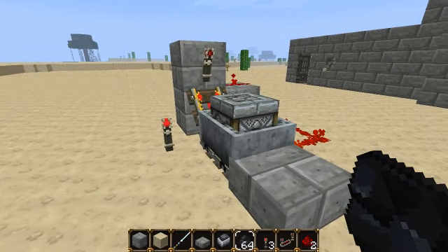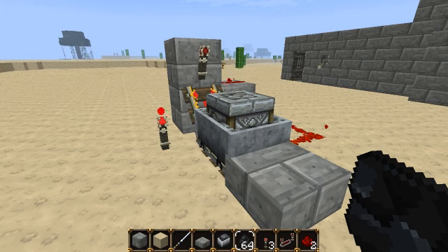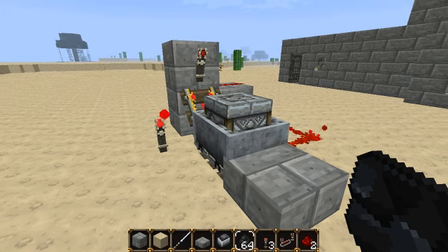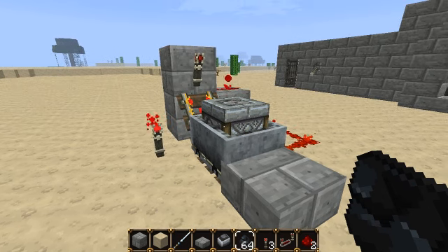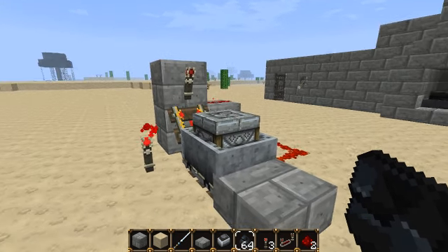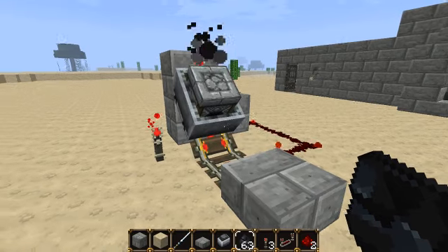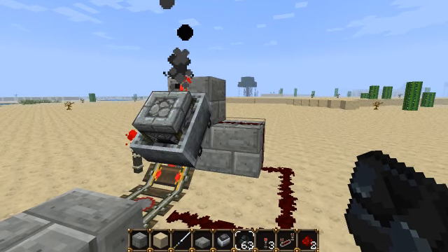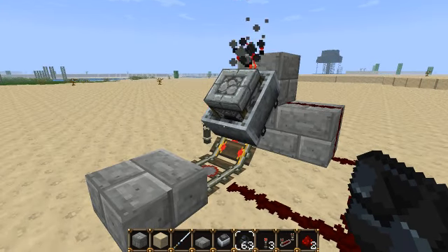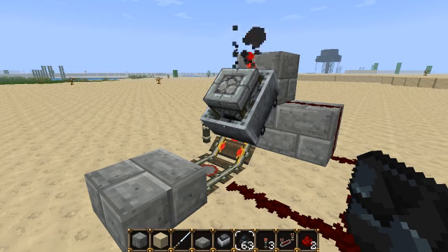Now, for every coal or charcoal you add to a powered mine cart, you get approximately four minutes of time. Therefore, for every coal you add, you will have about four minutes of your system running. So if we were to put some coal in now, you can see that the mine cart goes up and we have constant power being delivered to our systems. And once that four minutes runs out, you will have to restock the cart to continue using your systems.